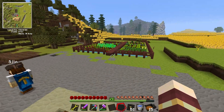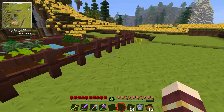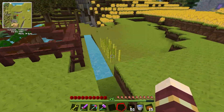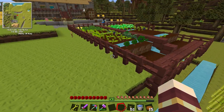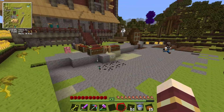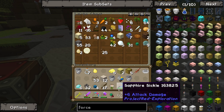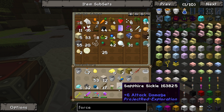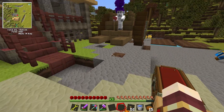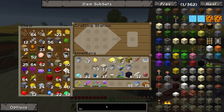I need to let these reeds grow up first so I can get enough paper to make a book. I learned from Simon — I didn't know how to make a book, I completely forgot how to make paper out of reeds. It's funny though — it's the vanilla things that you forget how to make. Like I could tell you how to make an IndustrialCraft machine, but I couldn't tell you how to make a book and quill. Yeah, that's just the way it is.